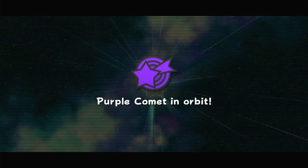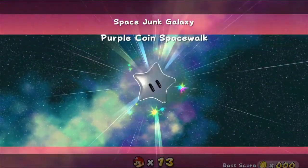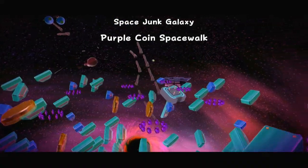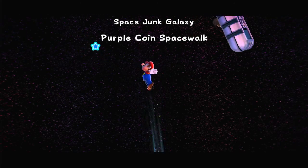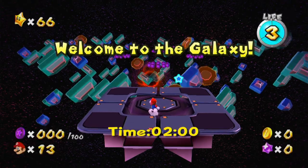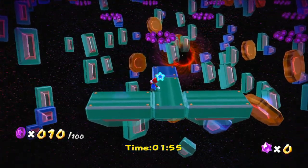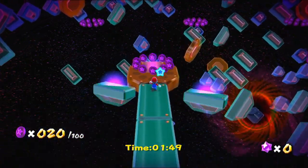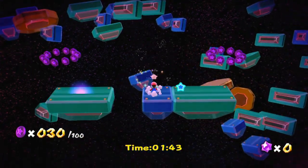Purple comet in orbit — you have to wait five seconds because you need to know. Purple Coin Spacewalk. So in the place where we had to collect the silver stars we now have to collect purple coins, and I believe the layout is slightly different — and by slightly I mean a lot. The pathways are a lot more specific in the way that they connect now. And hopefully I'm not gonna miss any of these purple coin spots. I probably am.